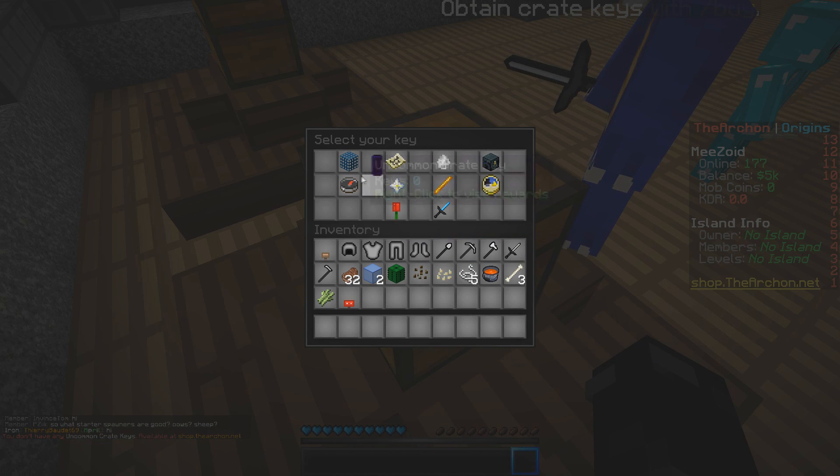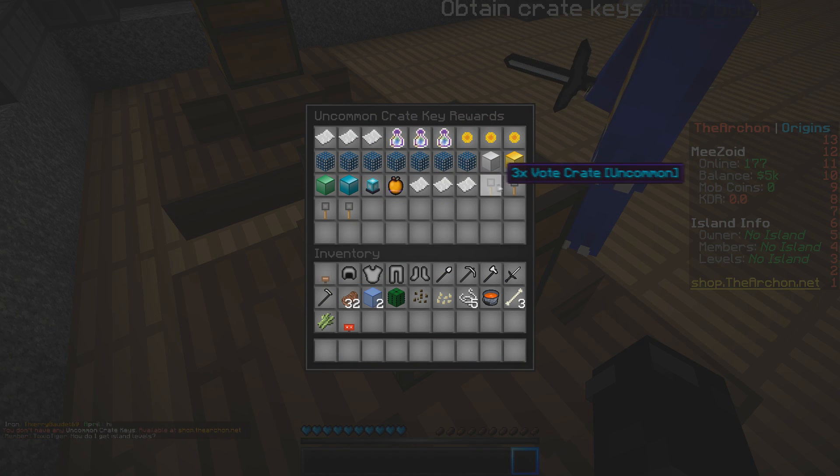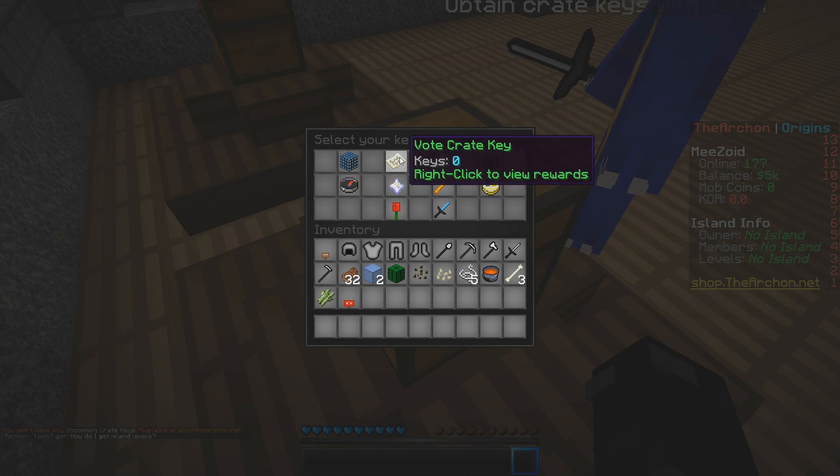We can go to the uncommon crate key — it gives money, XP, mob coins, vows, spawners, ranks, and more keys. Then there's the vote key. I think everyone can get this by voting on the server — you type in your IGN and it gives you crate keys.